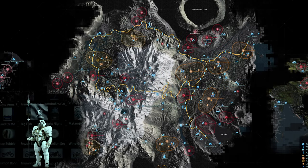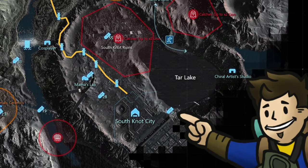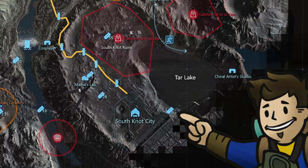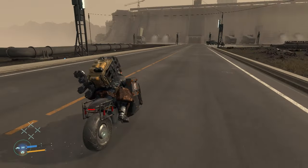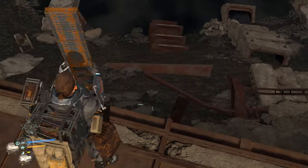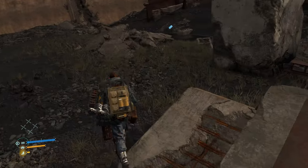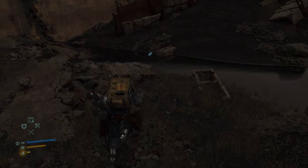The 30th memory chip for the Max Factory Ludens Figma figure data is in the South Knot City limits. This is another scenario where you go towards the direction of where you're not allowed to go — the big wall blocking off the city proper — but then hang left before you hit the tunnel to look over the South Knot crater. Towards the edge of that crater, among some debris, will be the memory chip.